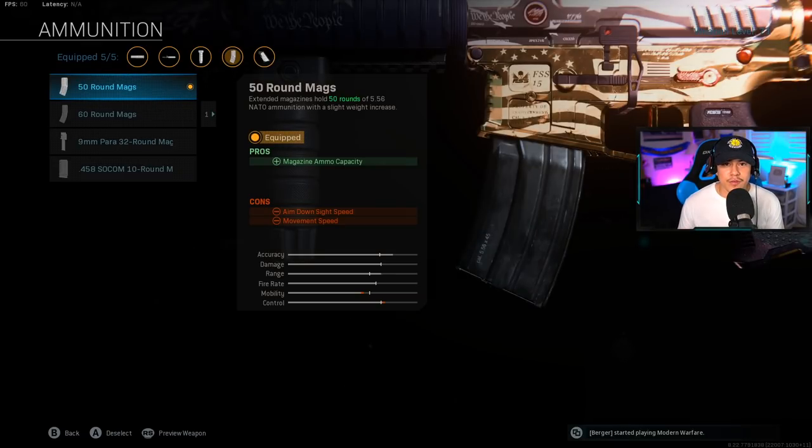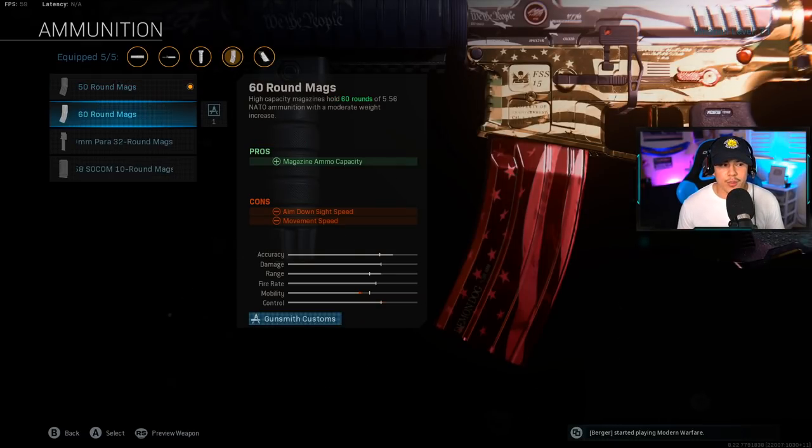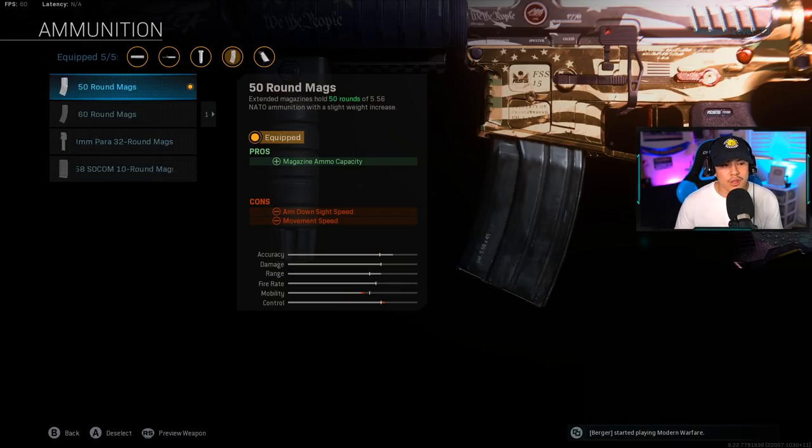For the ammunition, I'm running with the 50 round mags. If I put the 60 round mags, it just adds a little more weight to the gun. If I'm trying to flank around the map and moving too slow, that could mean the enemy chases me down faster or I'm not able to get out of bad situations. Also, this extended mag looks so sweet — the red glossy texture and the stars from the US flag. This is the Freedom Pack M4 and I absolutely love it. 50 round mags is more than efficient in multiplayer to get you a lot of kills.